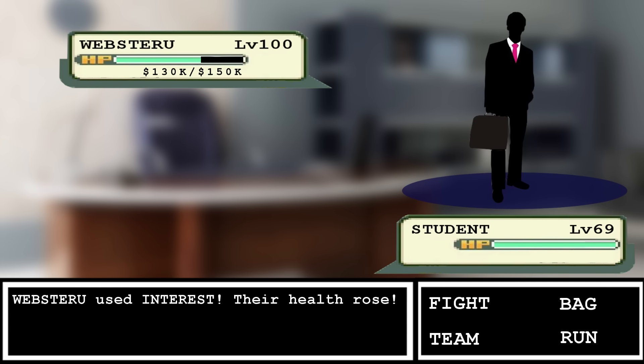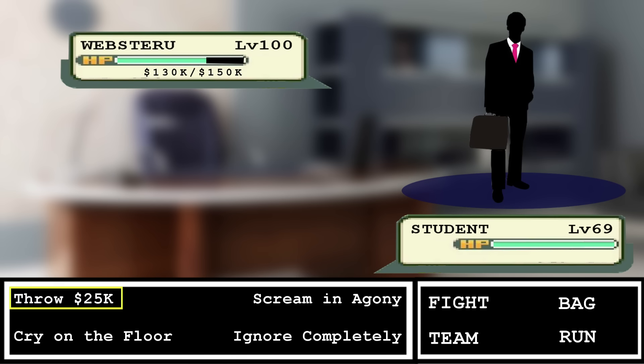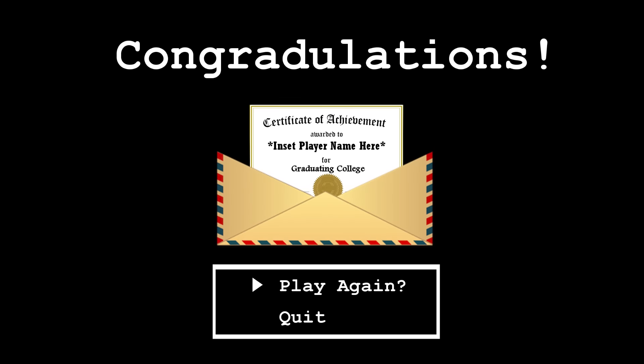That's why they said $200,000 — because it looks like you only owe $150,000, but the interest gets you before you can pay it all, just like real life. If only making money was as easy in real life — I'd sell essays forever. Yes! We did it! We beat the game!